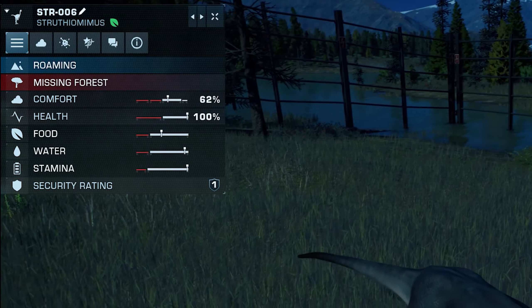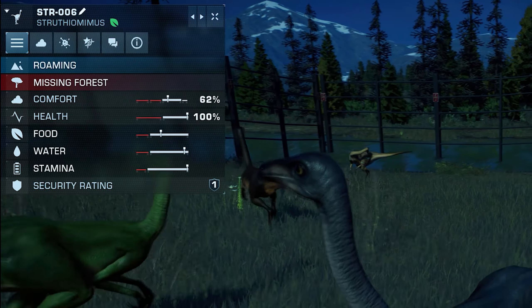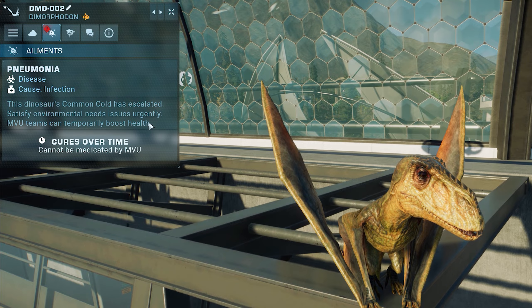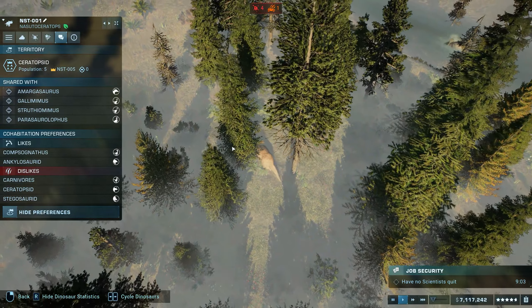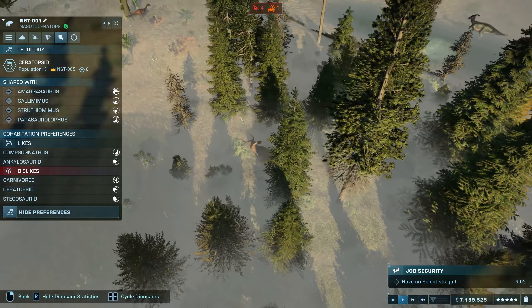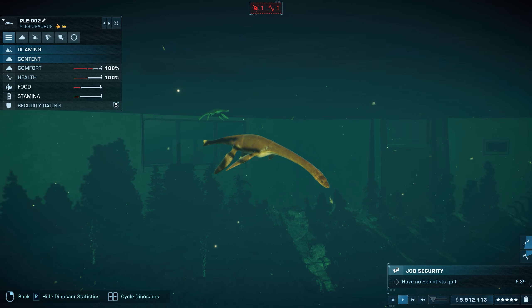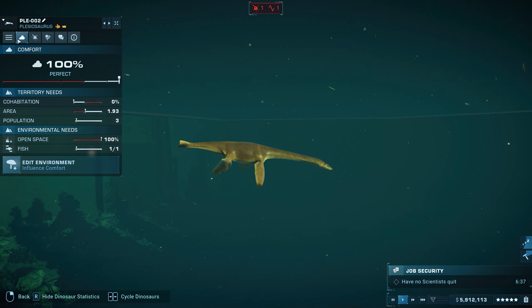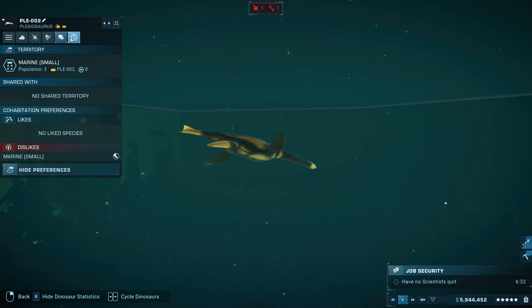To summarize dinosaur needs: you need to make sure they are in a large enough area that provides them with the correct amount of food, water, and other terrain they like. You need to keep them healthy whenever they get sick and give them the appropriate treatment. And finally, you need to make sure they are being housed with other dinos that all get along with each other, to avoid fighting and general discomfort. These rules also apply to aviaries and lagoons, so as long as you check on everybody you should be golden. Just make sure you have a medical facility and a response team available to react, should the worst happen.